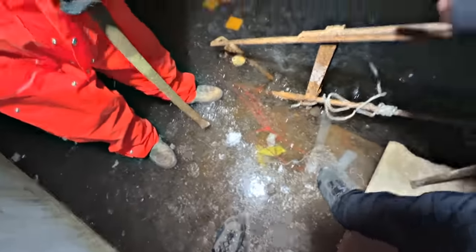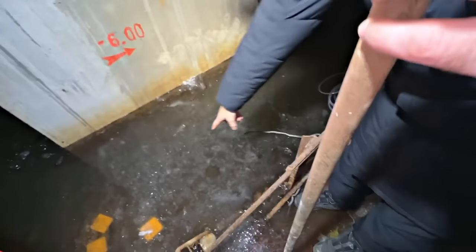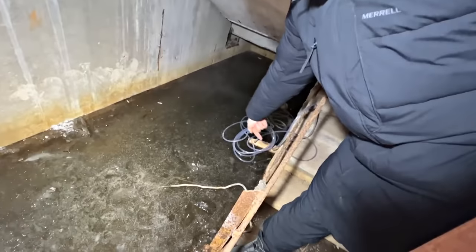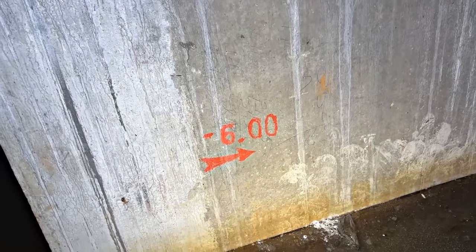Is that the same tunnel? Yeah. If we now punch a hole incorrectly, then we will fill everything with water and it will be difficult for us to work. You need to beat here. From here we can launch the drone into the depths. Let's punch a hole right here. What does '-6' on the wall mean? This is a sign for moving to another floor. A whole floor is flooded here.